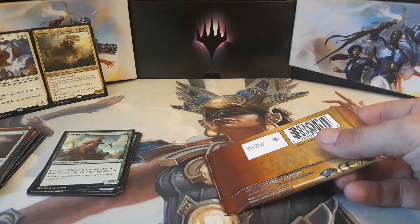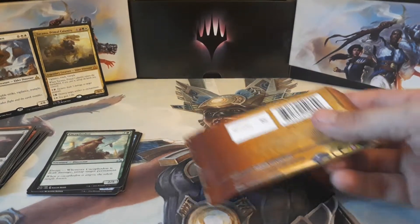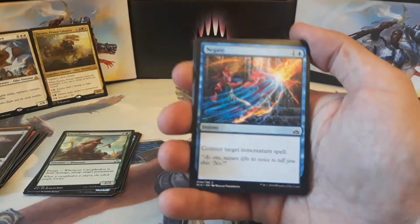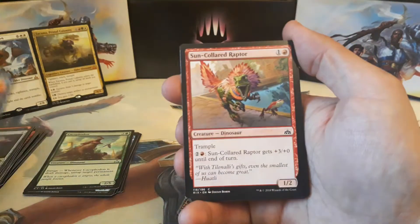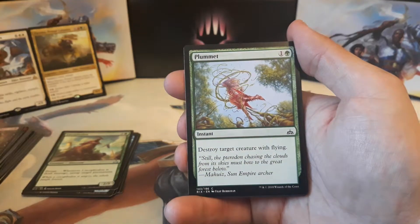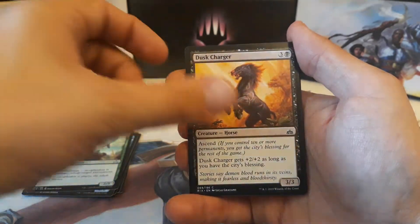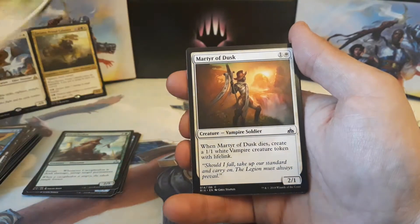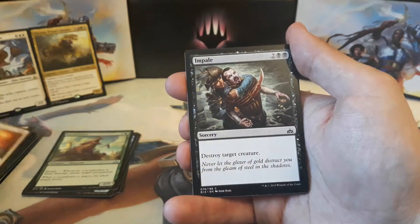We also got an Island and a Golem. Alright, we are down to our final pack of the day — sorry for the brief delay there. Pack three: we have a Negate, Sun-Collared Raptor, Sun-Crested Pterodon, Recover, Plummet, Dusk Charger, Kitesail Corsair, Stubborn Sentry, Martyr of Dusk, and Impale.